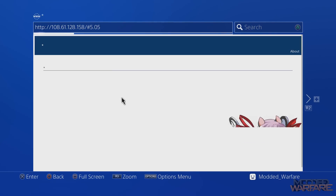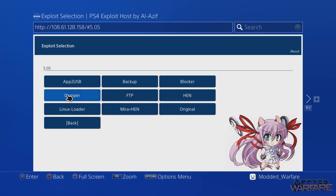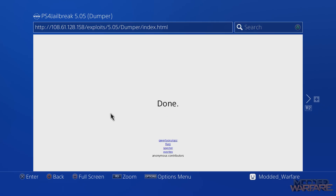Then load up the internet browser or the user guide to access your WebKit exploit. You want to select 5.05 and run the dumper payload. You'll find this in the majority, if not all, of the versions of this 5.05 WebKit exploit. Most of the sites that host it have the dumper payload. So just launch that, and as soon as it says done, press the middle button and go back onto the game.